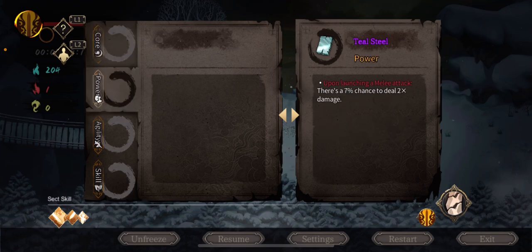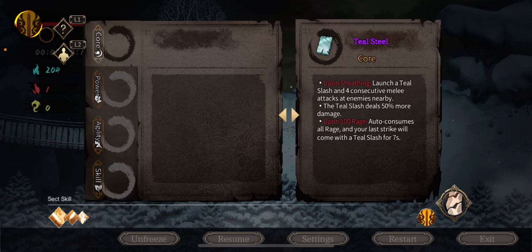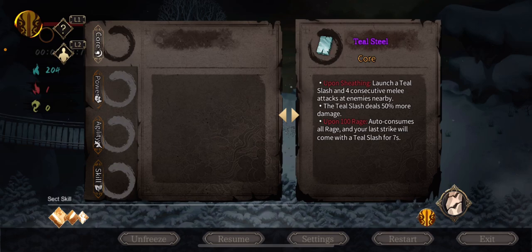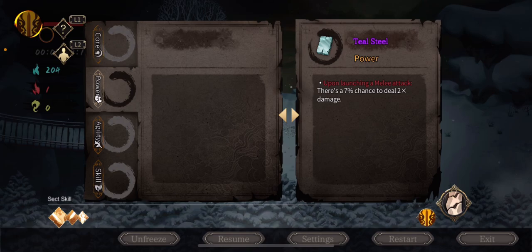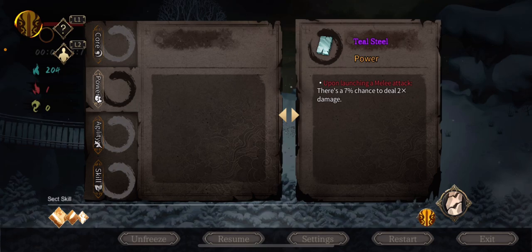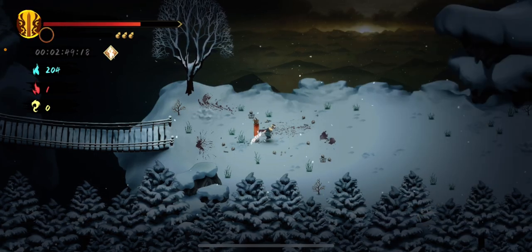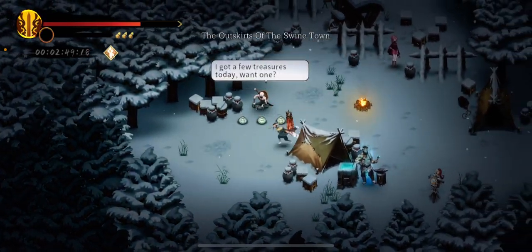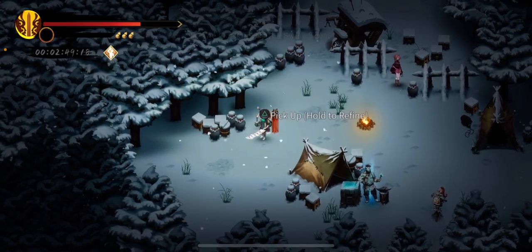You can get many types of these items that all have different effects when you equip them. They're not called cores — they're relics! That's what they're called. Depending on where you put them they will do something different. Usually the core slot triggers an attack you activate with L2. In the other categories it changes something linked to skill, agility, or power — so here we have a 7% chance to deal twice the damage.